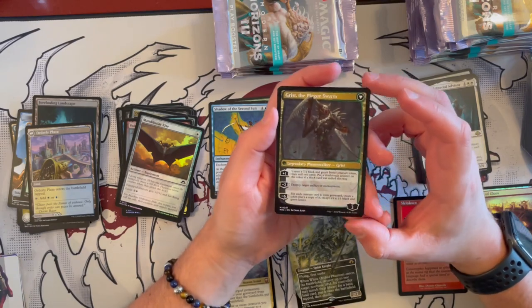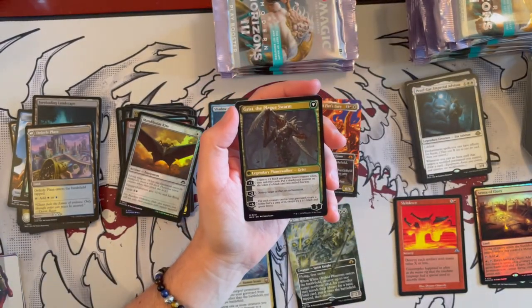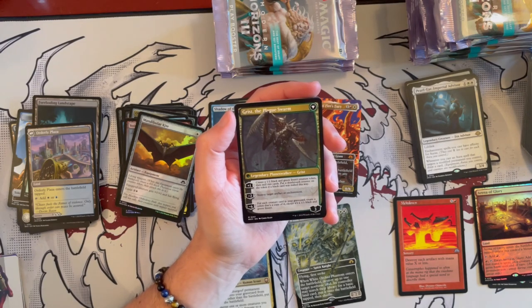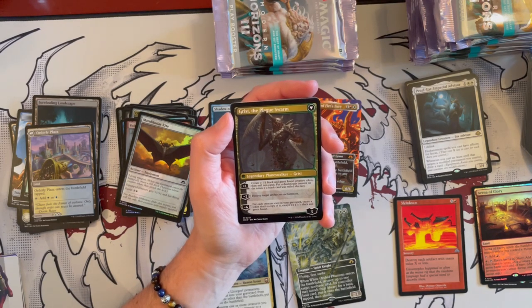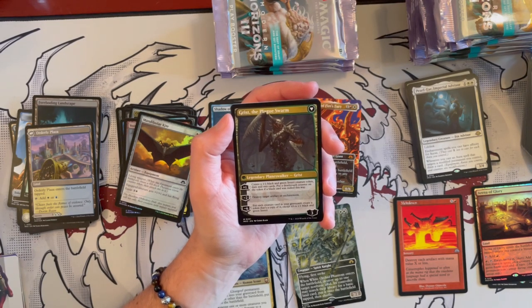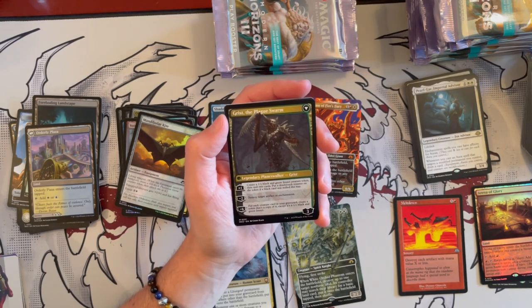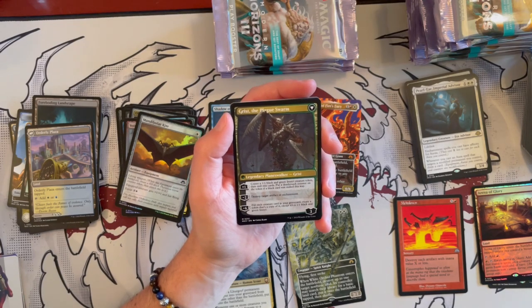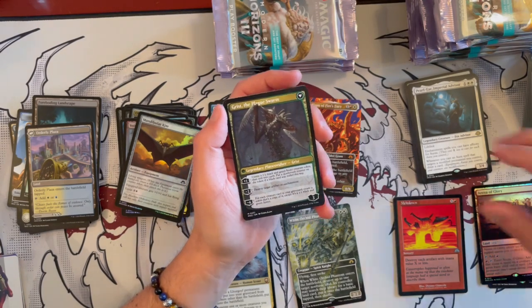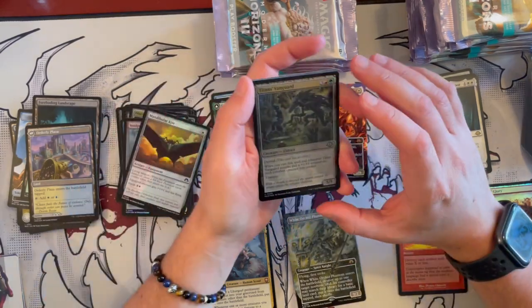And then we have Grist the Plague Swarm — what a beautiful, cool card. It has 3 loyalty. For plus 1, create a 1/1 black and green Insect creature token, mill 2 cards and put a Deathtouch counter on the token — if a black card was milled this way, get an extra effect. For minus 3, destroy a target artifact or enchantment. For minus 6, for each creature card in your graveyard, create a token copy of it except it's a 1/1 black and green Insect. That is such a cool card — I really love this.